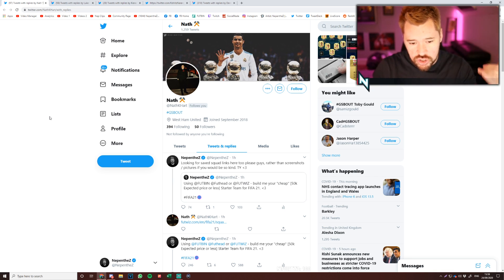As you can see on the screen, I asked - using Footbin, Foothead or Footwiz - build me your cheap 50k expected price or less starter team for FIFA 21. And we've got five at random that I've picked here that we're going to have a look at. I haven't seen them yet, just to see what we've got going on and what people think might be 50k or less, if there's any red herrings in here.